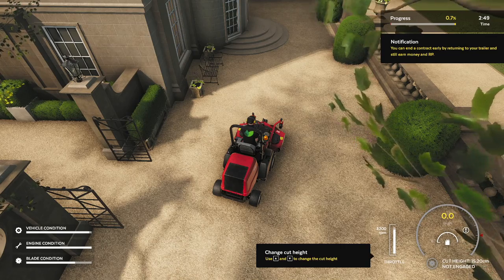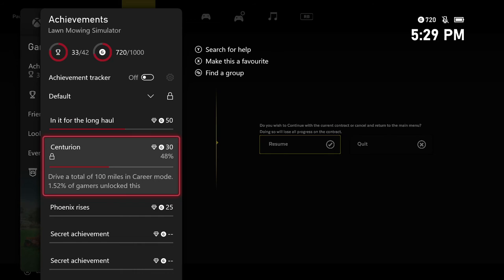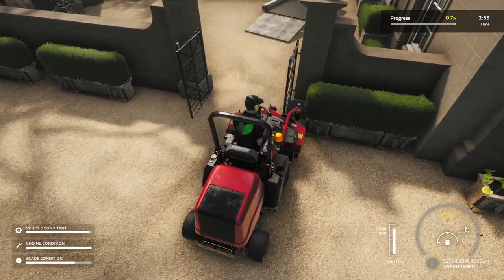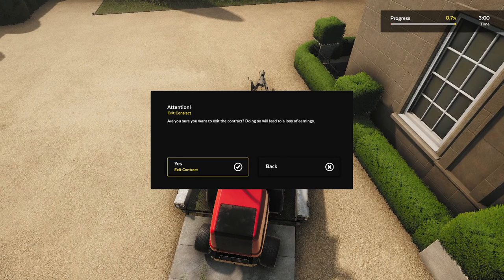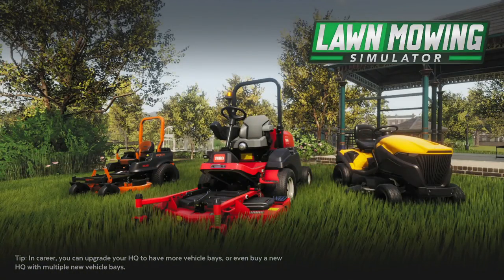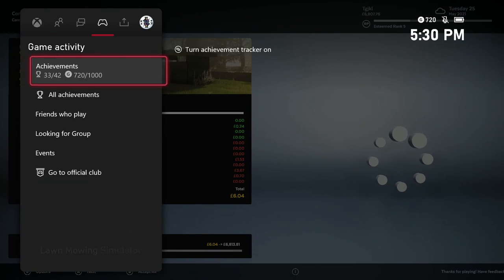The important thing is you're not going to be able to just go in and say 'oh hey, we went up a percent' — the miles, just like the valuables and many other achievements, don't register until we go past the post contract screen. So you can drive in a circle, but you won't get credit for it until you finish or end the contract. You don't actually have to mow. You can just drive onto the ramp. You'll get a notice saying 'are you sure you want to exit the contract? Doing so will lead to a loss of earnings.' Hit yes.